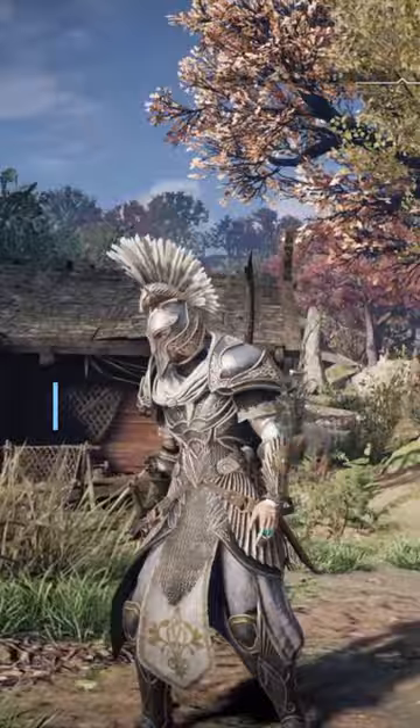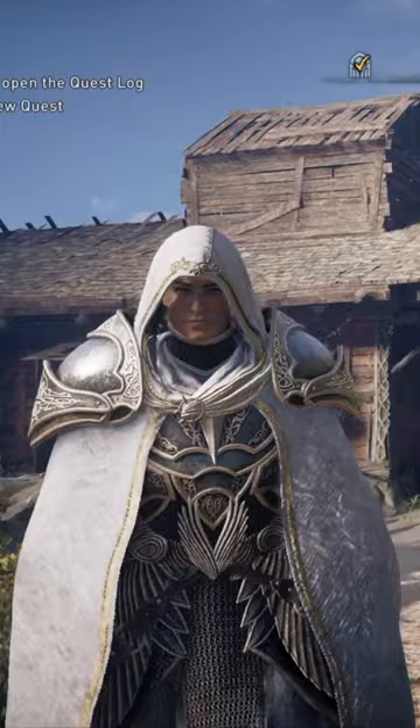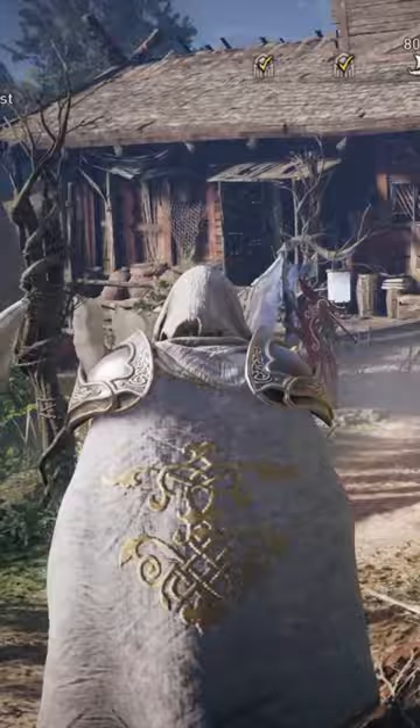2. Blessed Warrior Armor, Saint. This armor is incredibly cool looking. When you activate the perks on the armor set, you produce an increase in Holy Light damage and Heavy Weapon Damage.